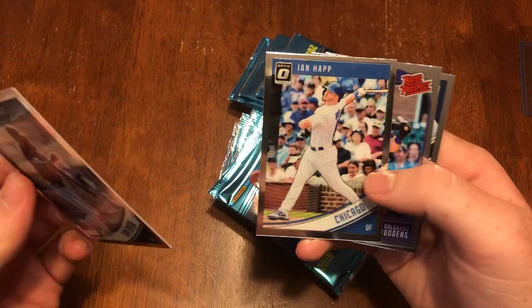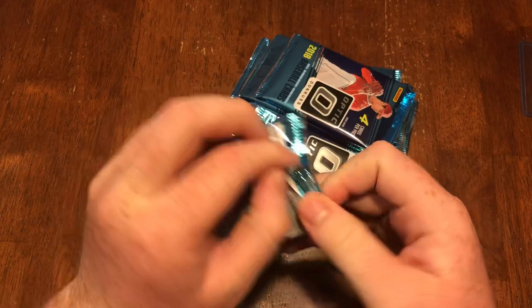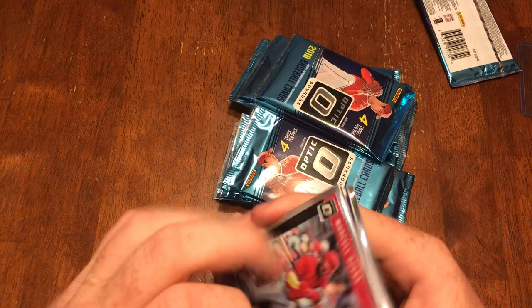First pack: got Manuel Margot, Ian Happ, Brendan Rogers — already a prospect, kind of weird. Adrian Bell trade Diamond Kings. I think we got an autograph right here, we'll save it.